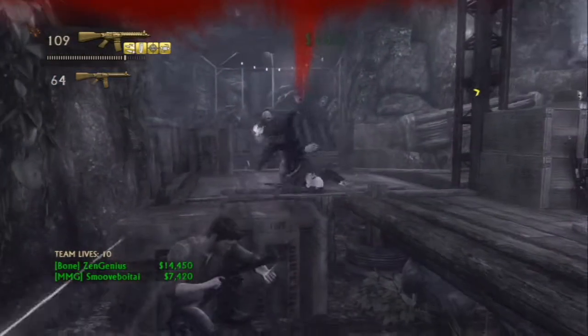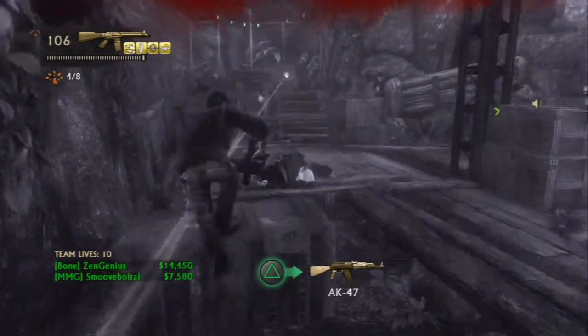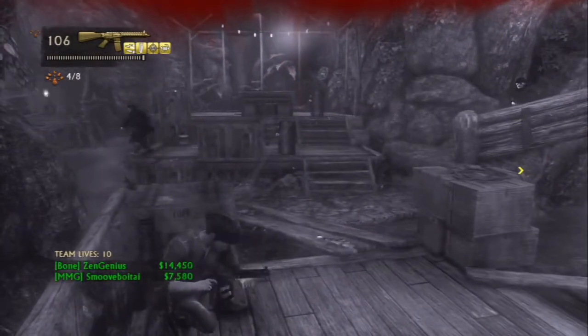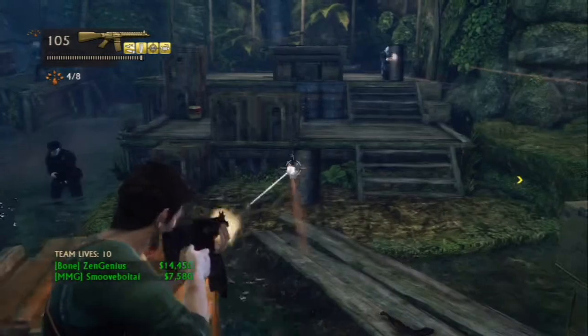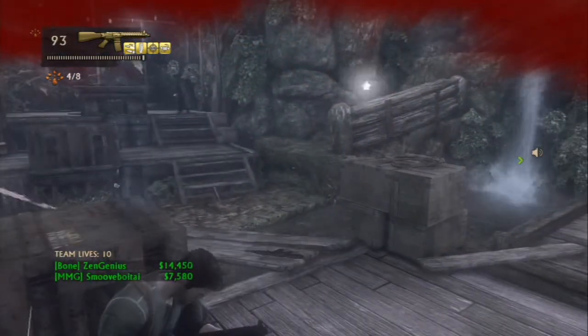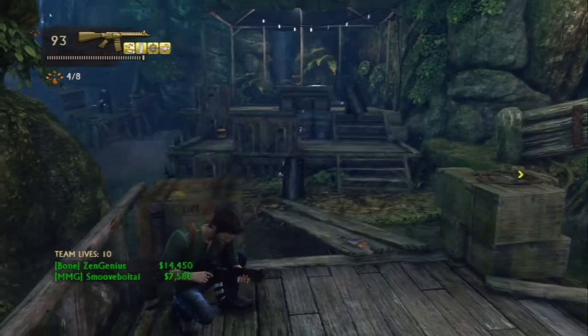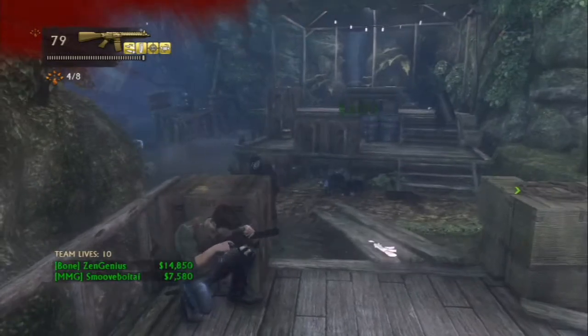I'm going to take out the guys up here on this deck with us. This is our base of operations for this section right here — we're going to set up shop right here and just hang out and eliminate everyone. Like I said, there are four boxes throughout Borneo and this section contains the second one.